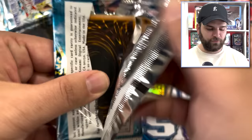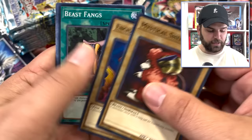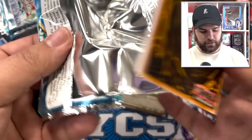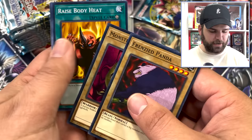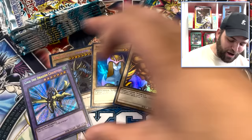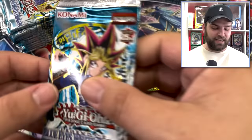Three more packs on this side — this is for four on each side. One in four packs seems to be our average. Can we beat it? Frenzied Panda, Fire Yaru — Gaia the Dragon Champion! We are popping off! Both Secrets! Both Secrets! Yu-Gi-Oh guys, we were saving all their love for the 24-pack booster box opening of LOB. This is actually nuts.